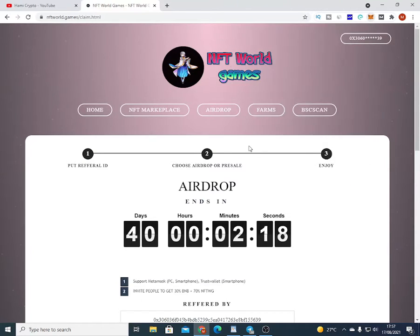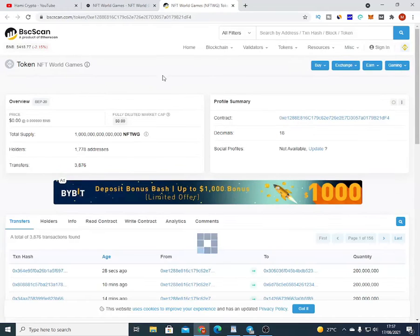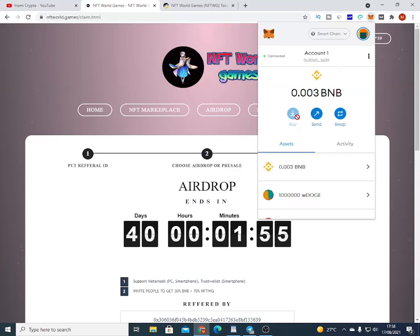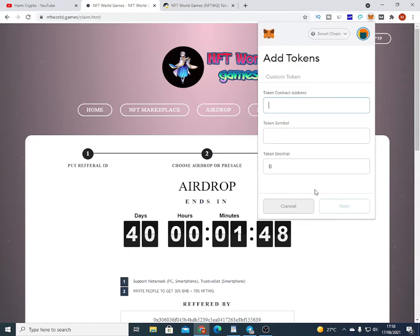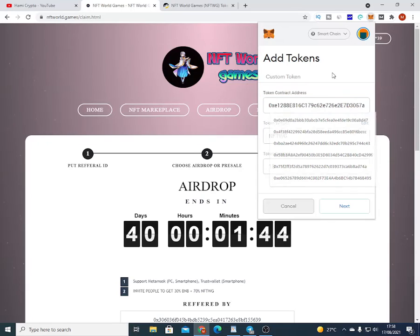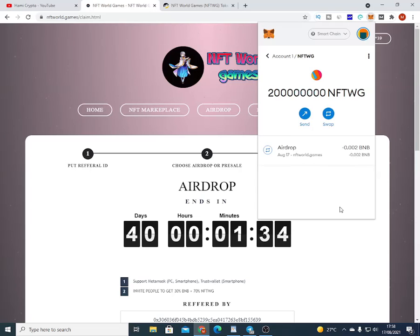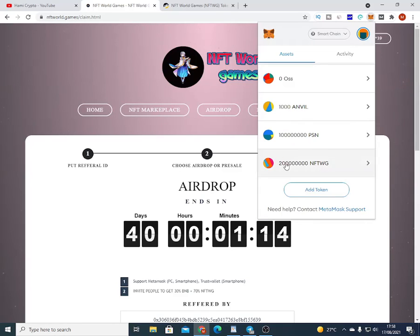In order to make the token show in our wallet, we go to BSC Scan and click on it to take us to the BSC Scan homepage. Then click copy address. Go back to your wallet — if you're using Trust Wallet, just follow the same procedure. Scroll down and go to add token, then paste your token address into the token address field. You can see the token symbol is showing: NFTWJ, with token decimals of 18. Click next, then click add token. Go back to assets and as you can see, it's now showing here.